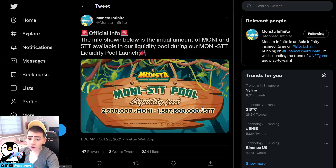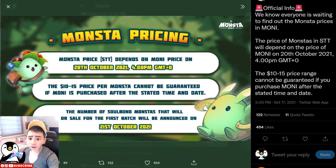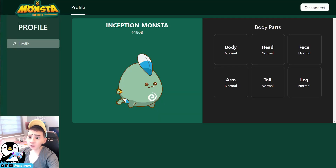The monster price in STT depends on the Money token price on the 20th of October 2021 at 4 PM GMT+0, with a range of $10 to $15 per monster — though the price cannot be guaranteed. If Money tokens are purchased after that stated time and date, the number of Soulbound monsters on the first batch was announced on the 21st of October 2021.